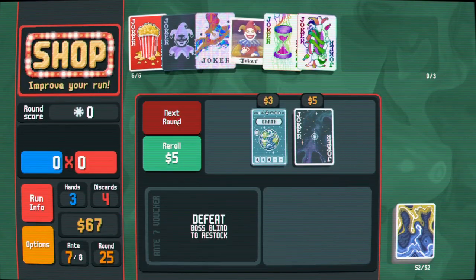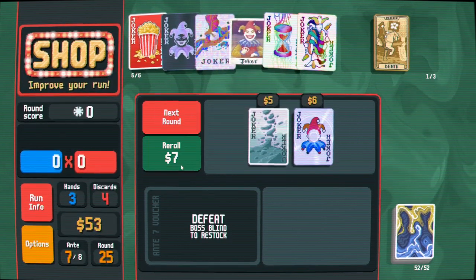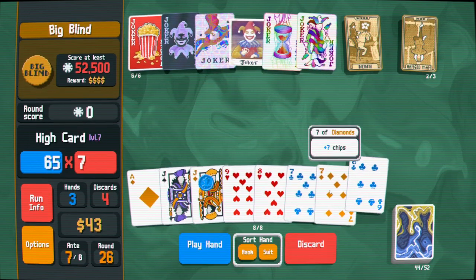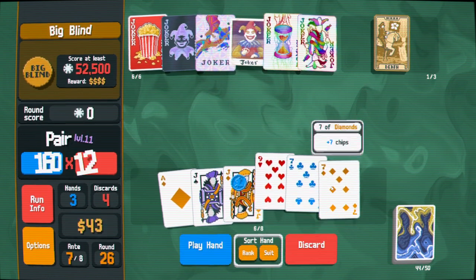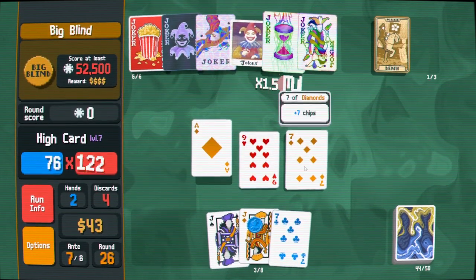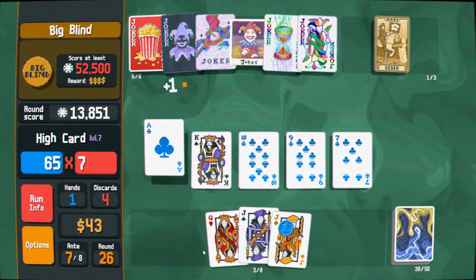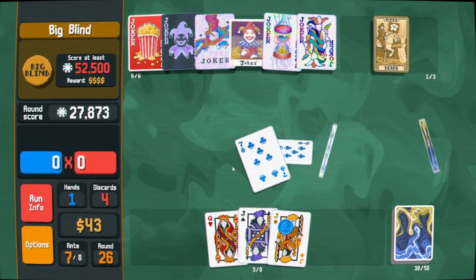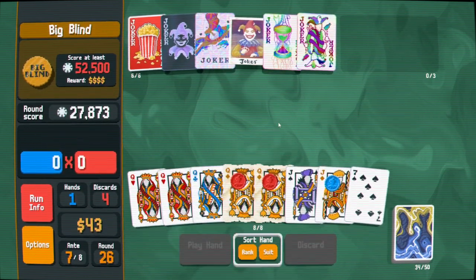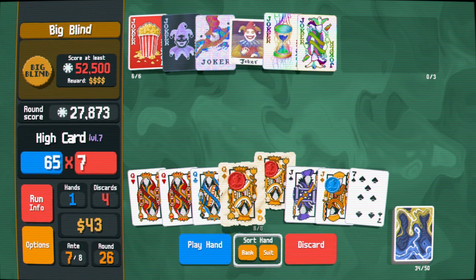Supernova - I think we're getting out of Pair is my problem. Bull is uncommon. Death! I found a lot of Death this run. Eggman is good too - wow, we've done so well with Tarots actually. Now I need to actually find the card. I'll just play high card - try and make it easier to find a queen I want to Death. Do I want to play five of a kind? I want to see, I suppose.